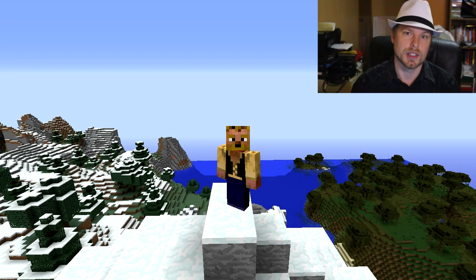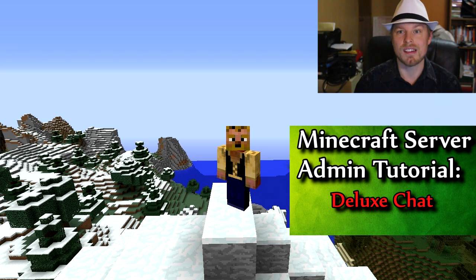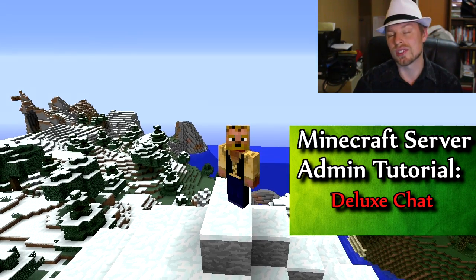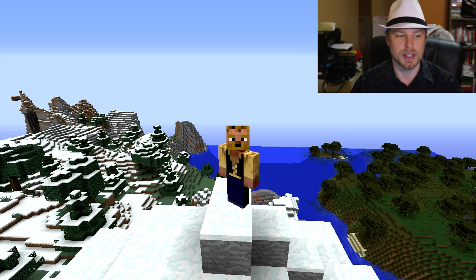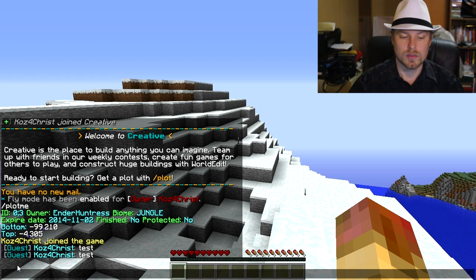I'll show you how to set it up for both DeluxeChat and EssentialsChat. If you haven't heard of DeluxeChat, I'd highly recommend it — it's not free but it's fantastic, especially if you have a server network. The cross-server chat setup is super easy. We use it on my MCFriends server. As you can see, right now I don't have any tags — just the tag from my permissions plugin.